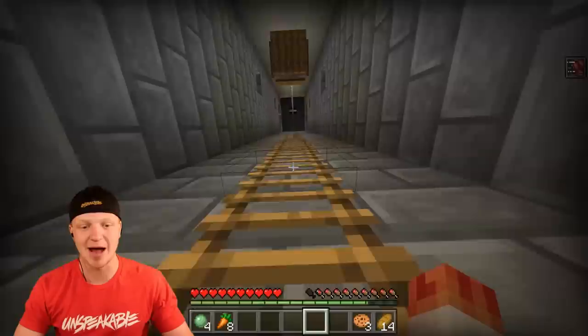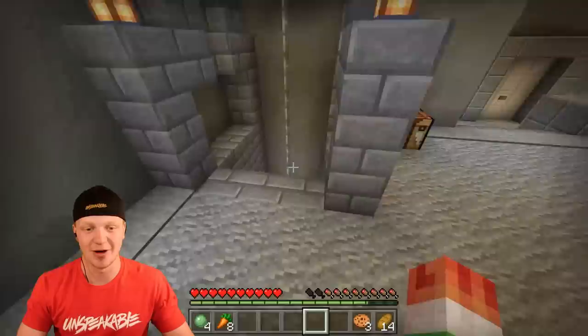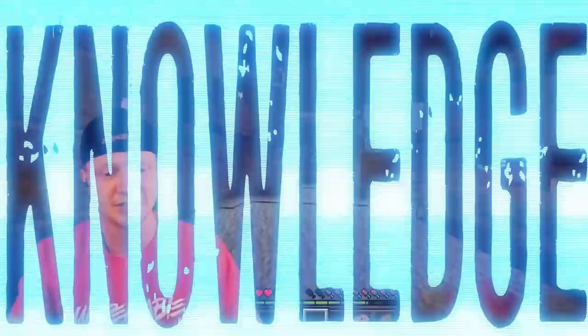Heading over here there's more barrels for storage, and then we have a ladder that will allow us to climb out. This actually leads back to the main entrance — where the fish tank was — so it all kind of leads around. This right here is another way to get to the mines, which is really cool. And we have another door that will lead us into the bedroom.